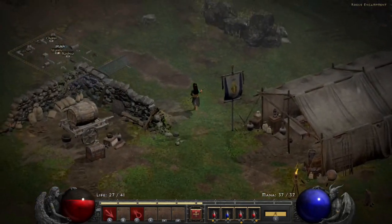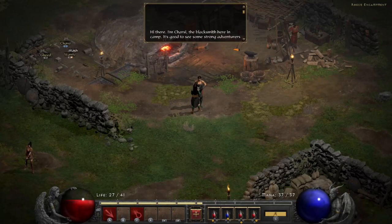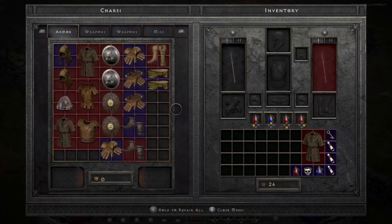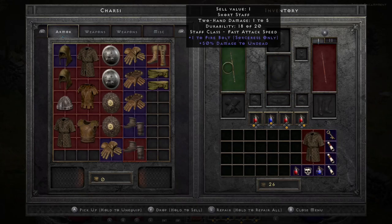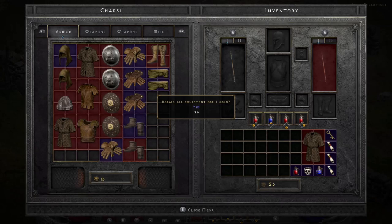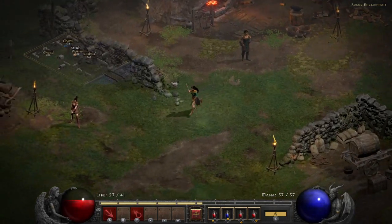You start off in the Rogue Encampment — this is home base, and it's always the same layout regardless of platform or version. Charsi is your blacksmith. She'll sell you armor, weapons, and miscellaneous items, and she'll also repair your items. Your durability degrades over time — you can see mine is 18 of 20 on my staff. Long-hold L3 and she'll offer to repair. You can also buy and sell items here.